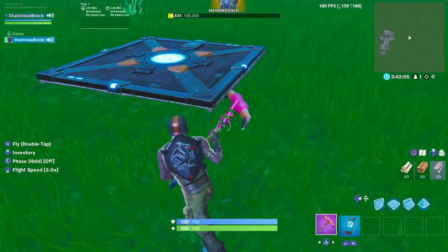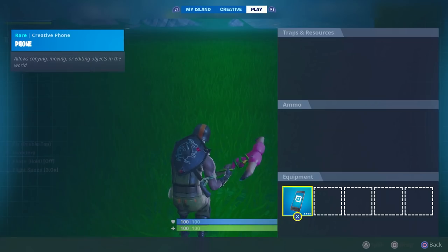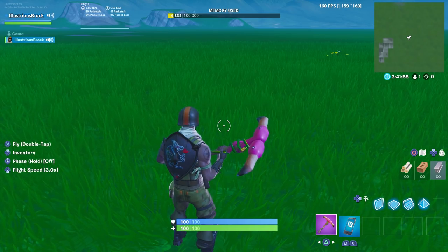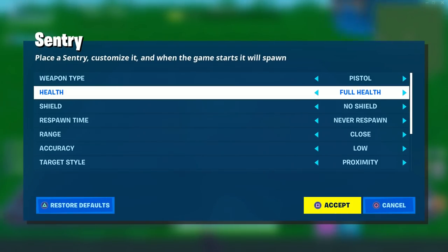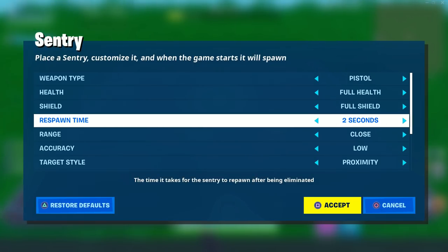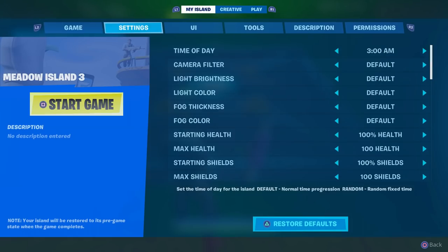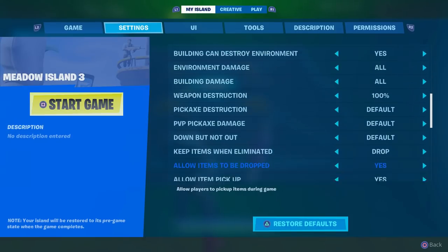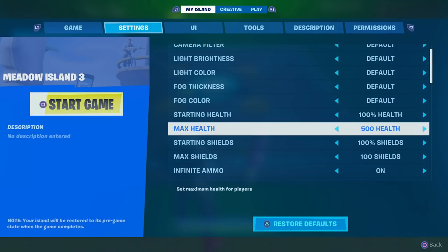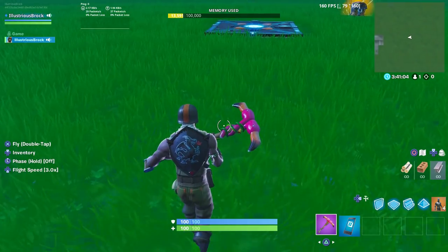First step: go into creative mode, set up your spawn pad and the guns you want to be good with, and get one of these things called a sentry. Put the sentry down with full health, full shield, respawn in two seconds. Then go into island tools and give everybody 10,000 health and shields — max health at 10,000 — so you don't keep dying to the bot. Then start the match.